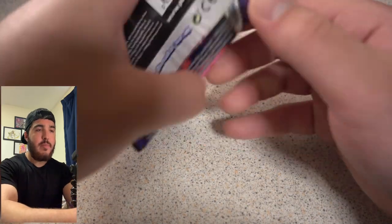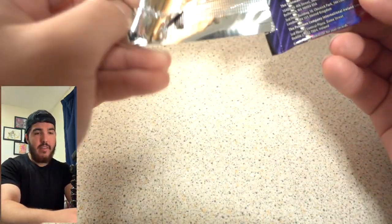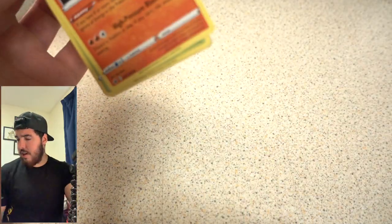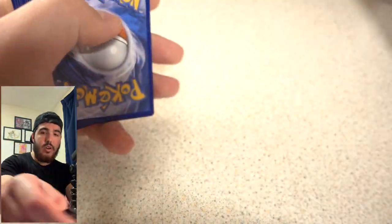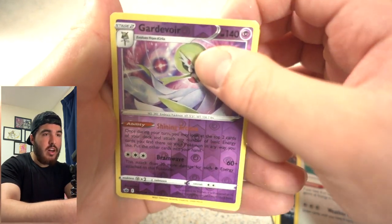The only pull we've had worth keeping is the Ice Rider Calyrex V-MAX. Other than that we haven't pulled anything else — we haven't even pulled a holo, but it's only three packs in. Next pack: Qwilfish, Castform — and a reverse holo!